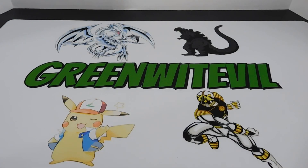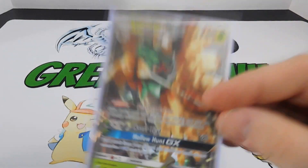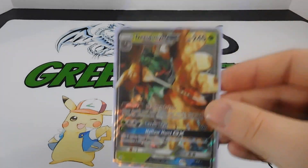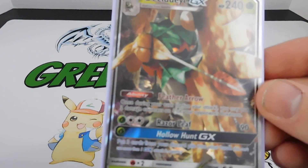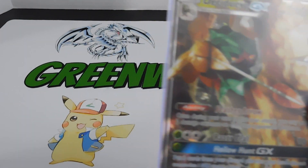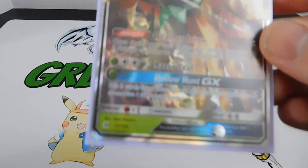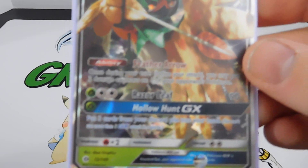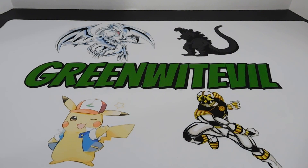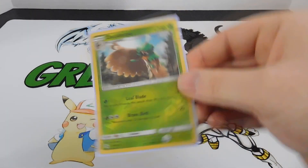My big pull from the draft was Decidueye GX - an awesome card. I actually built a Tauros and Decidueye deck because both are beasts. Its ability Feather Arrow lets you, once during your turn before you attack, put two damage counters on one of your opponent's Pokemon. Razor Leaf does 90 damage. Its GX attack Hollow Hunt GX lets you put three cards from your discard pile back into your hand - any three cards you want - which is excellent. I used it once in the draft tournament and it was awesome. I also traded for a Decidueye reverse holo afterward.